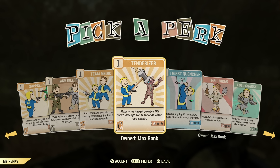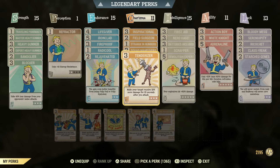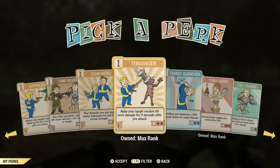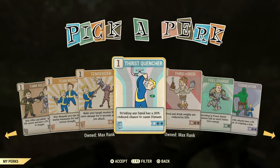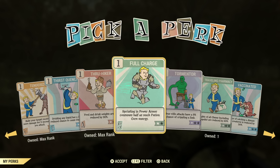Tenderizer is a must-have perk for me — it gives you more damage for 10 seconds after your initial attack. Most enemies are going to die within 10 seconds, so it's great to have on. Thirst Quencher — drinks and food really aren't a problem anymore. Through Hiker — I don't really carry a lot on me. I just pick up what I need along the way, so I don't really need it, but it can be useful with a mule build.